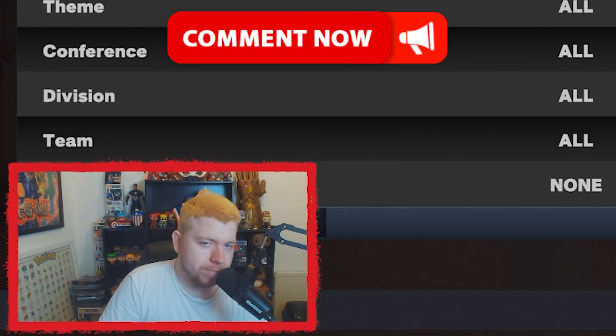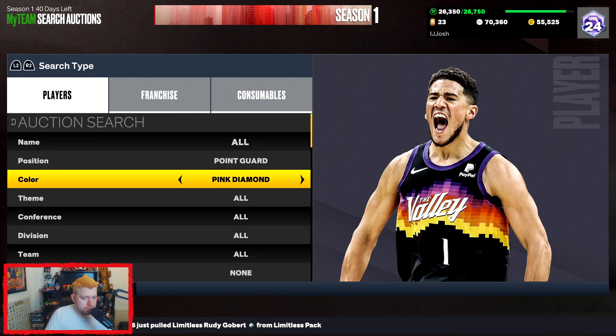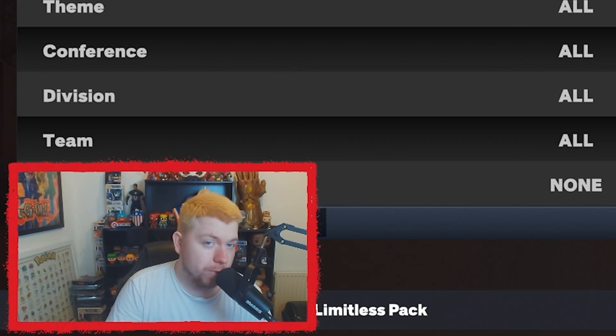Or you could just hardscope Zach LaVine. Of course you do have the Pink Diamond one — you could just sit there on Dominique, but just set this to point guard or do Steph Curry Pink Diamond and then search. Hopefully one pops up for you.